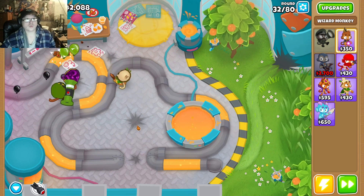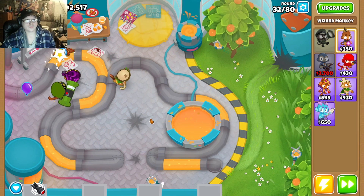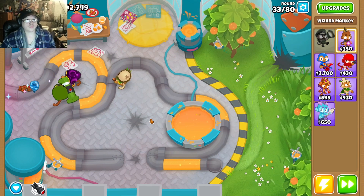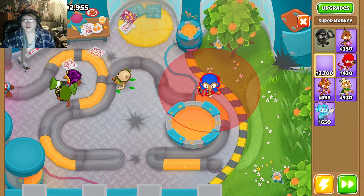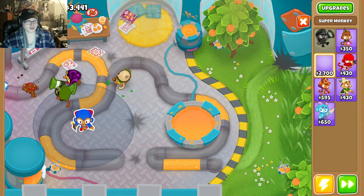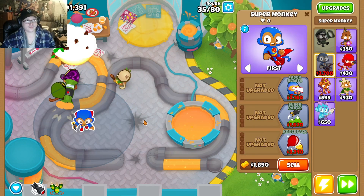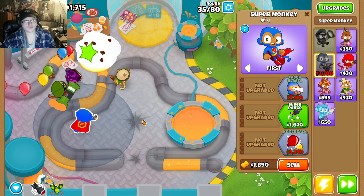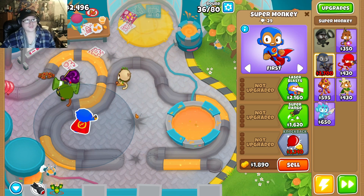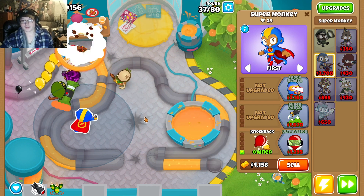Gotta prepare for round 40 — that's expensive. Pick a Super Monkey and yeah, we'll place them right here. That's gonna be a little weird but I'll show you why. First off I'm gonna get Knockback — there we go.